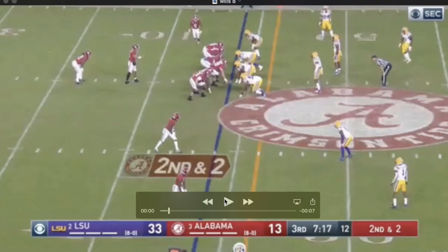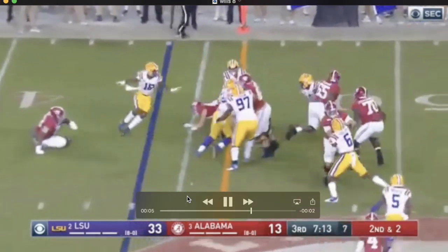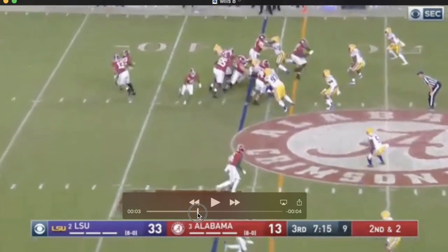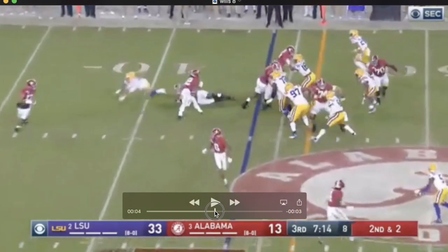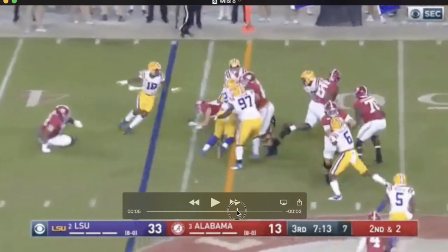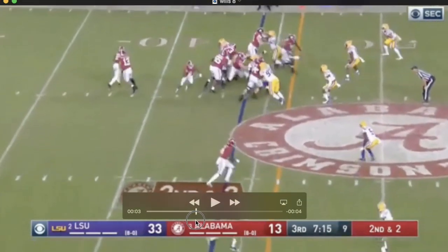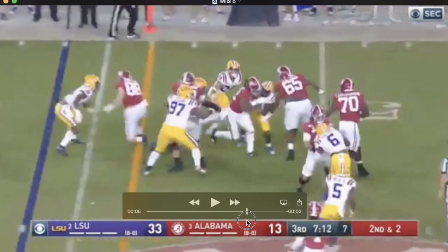Here's another running play. He's not Andrew Thomas in the run game, but he's solid. He gets his nose in the play on the defensive end, puts his shoulder into him — doesn't square up his block, trying to work to the second level. Then once he gets his hands on the linebacker, it's a good block, perfect technique. Run goes for a first down. He wasn't overly involved, but it shows he's a very good run blocker — just not the overpowering type that Andrew Thomas is.